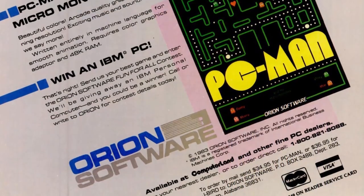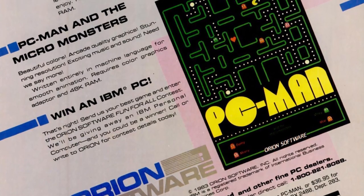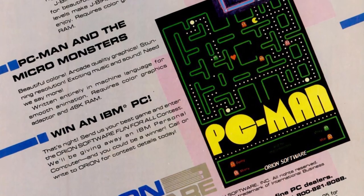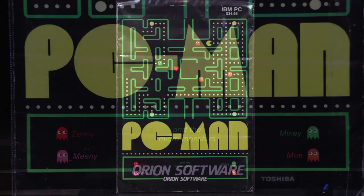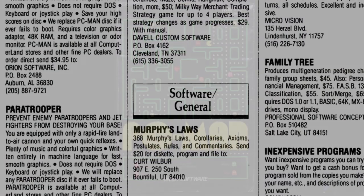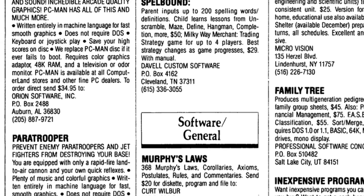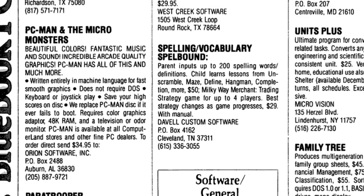In the case of PC-Man, it was an unlicensed clone of Namco's 1980 arcade game Pac-Man, as you might be able to guess from this artwork. Other than omitting the A in the title and calling the ghosts Micro Monsters with the names Eenie, Meenie, Miney and Moe, this is friggin' Pac-Man and it doesn't care who knows it. And it's actually one of the single oldest IBM PC games I own, which was available for purchase directly from Orion via mail order, as well as being sold in retail stores such as Computerland.